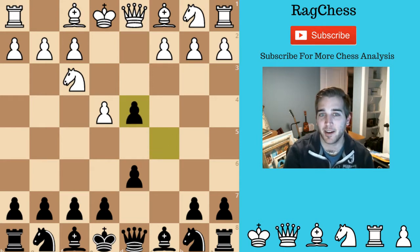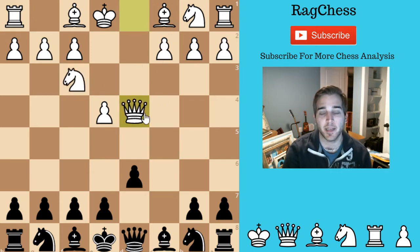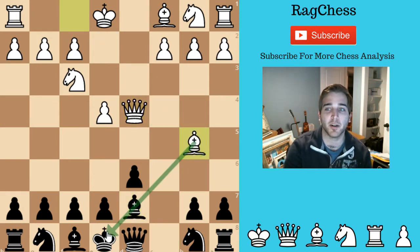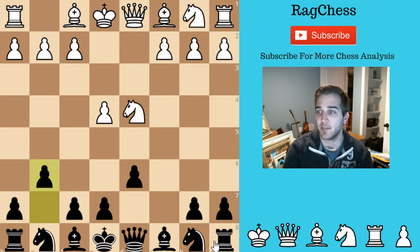I almost always take — pretty much no reason why I shouldn't. The whole goal of opening up this c-file is really something I can't turn down. And then he takes back. I have seen some people take with the queen and that's for another video. So in this variation, he goes with knight takes on d4, and I immediately go into the accelerated dragon with g6.